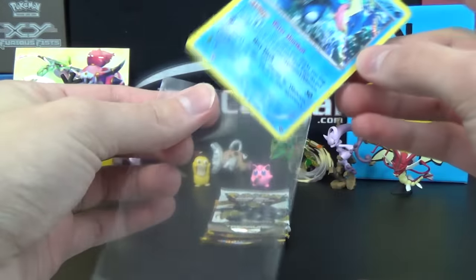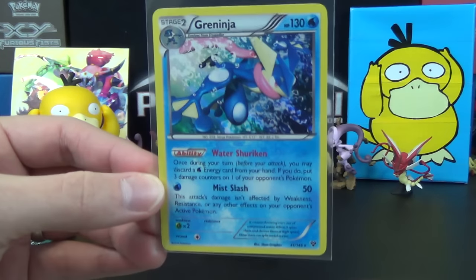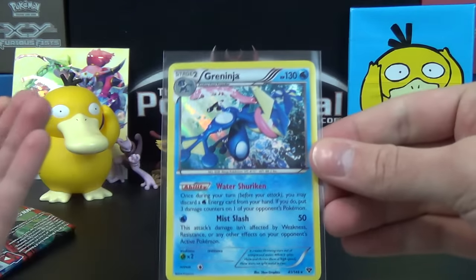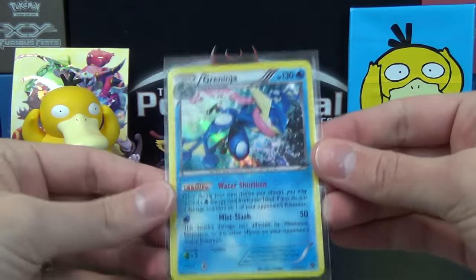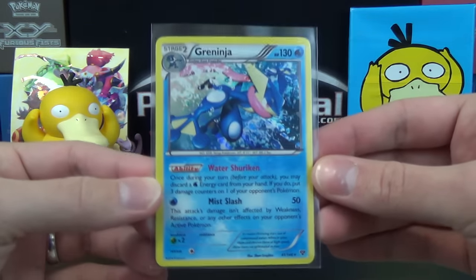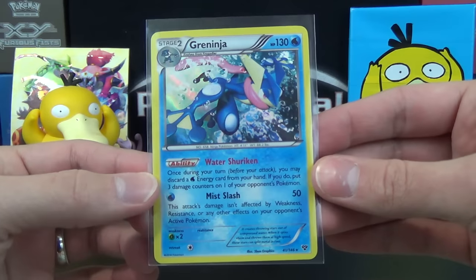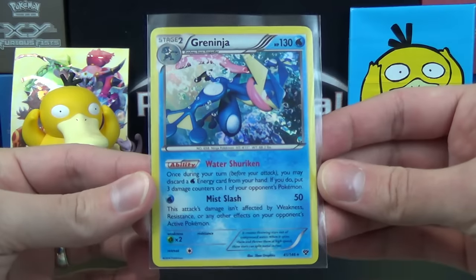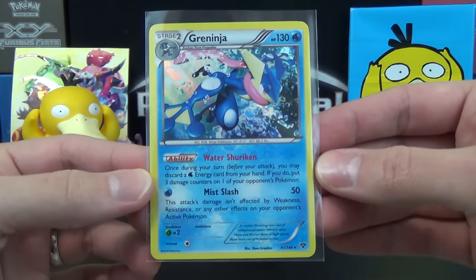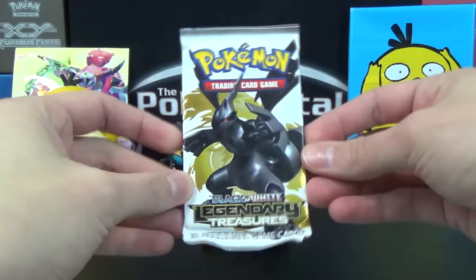With the release of Greninja Break, this card is getting even more valuable. I think it's going for upwards of maybe $10 now, at least $5. I usually don't like giving values in videos because I don't know when you're going to watch this. If you're watching months or years in the future, the values will vary — while cards are in standard format, value is heavily based on playability, and once they rotate out that hurts the value. But right now in March 2016, it's a pretty desired, valuable Holo Rare with the ability Water Shuriken and the attack Mist Slash. Pretty strong start from our least favorite set of the three.